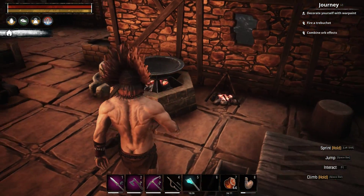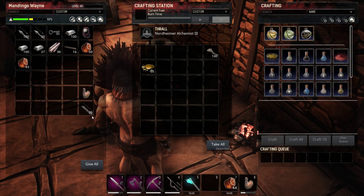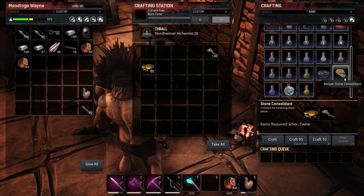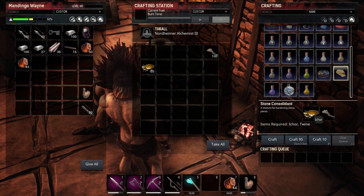The real problem with hardened brick, the tough part, is really just creating stone consolidant. And stone consolidant requires ichor and twine.